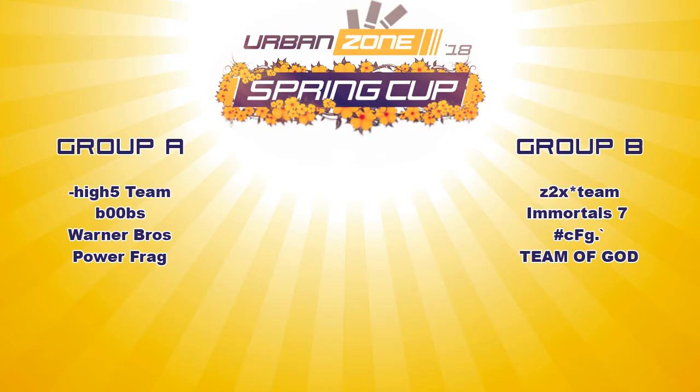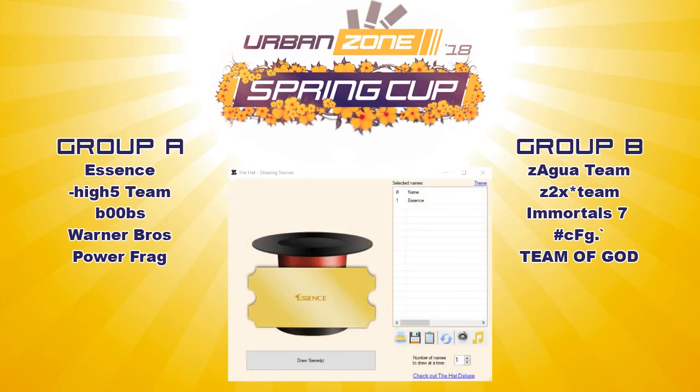That leaves the last two clans to be divided — Zagwa and Essence. Nice to see that Essence is back, or at least active. Drawing the name, and Essence you are going into Group A. So that means Zagwa is going to Group B. Let's update the video. Oh my god, I forgot to show you guys the hat the whole time — my apologies. It's kind of stupid anyway, you have to believe what I said is true.